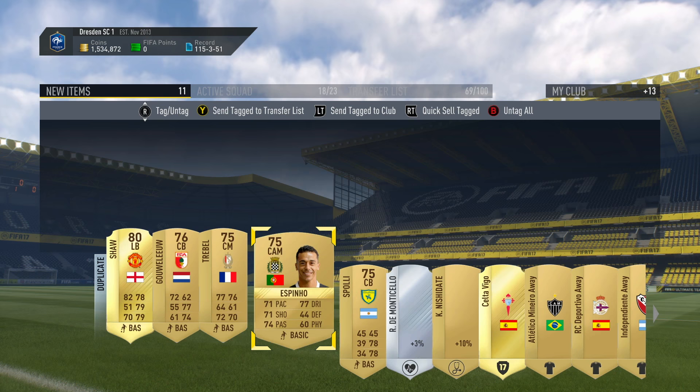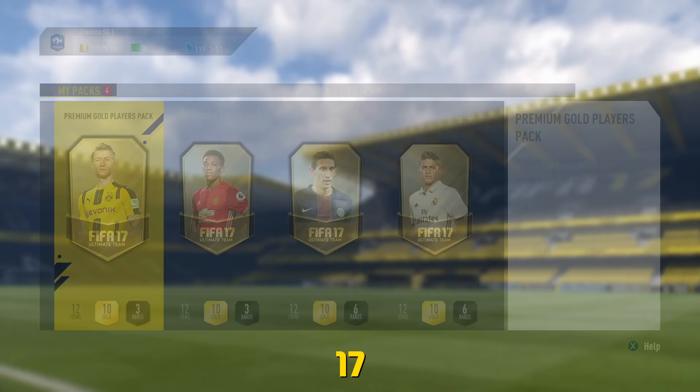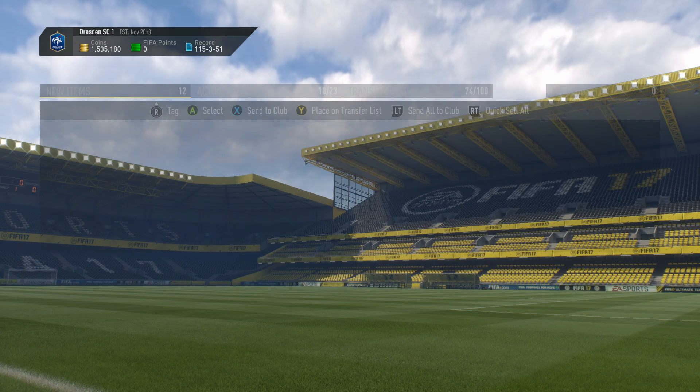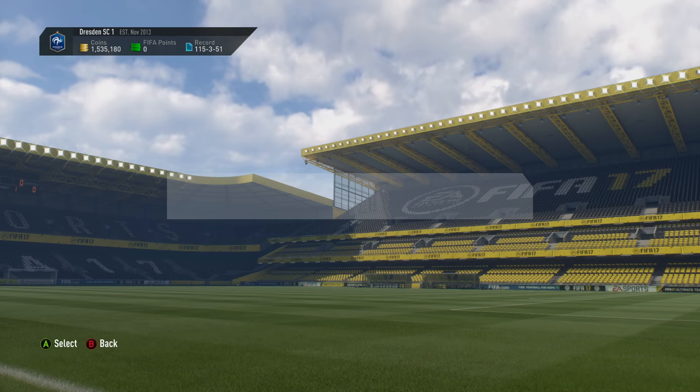Don't click off the video just yet just because of that terrible joke - we've still got four packs to open. Another Premium Gold Players Pack this time. It's not a massive one because the flares aren't big. It's another Premier League player, but it is Adrian of West Ham - the Spaniard in goal. Not a good pull, being 80 rated overall. We do get some non-rares to fill up the club though, probably having used some of them today. These guys are going to make their way to the transfer list.